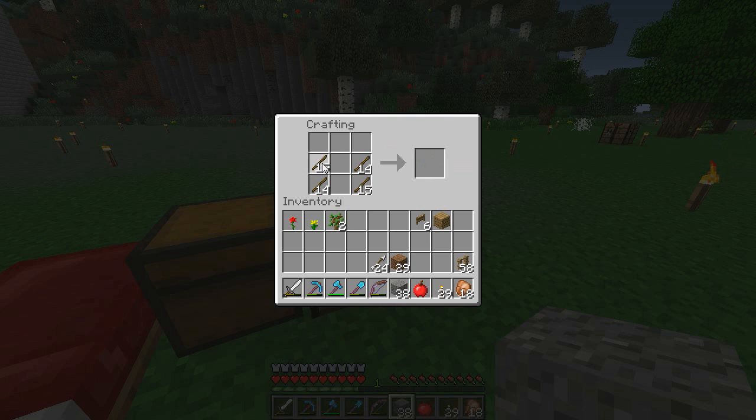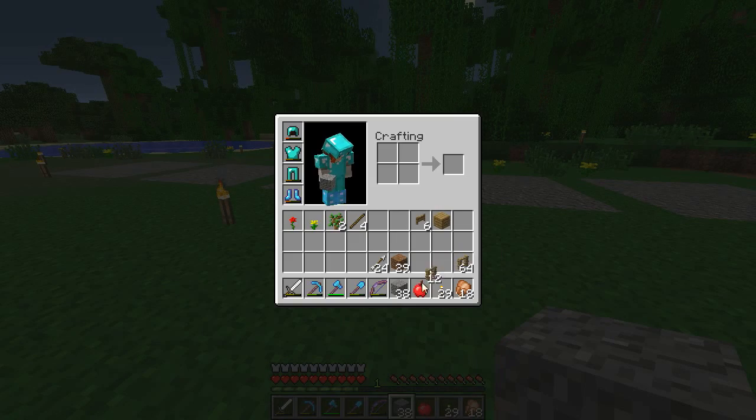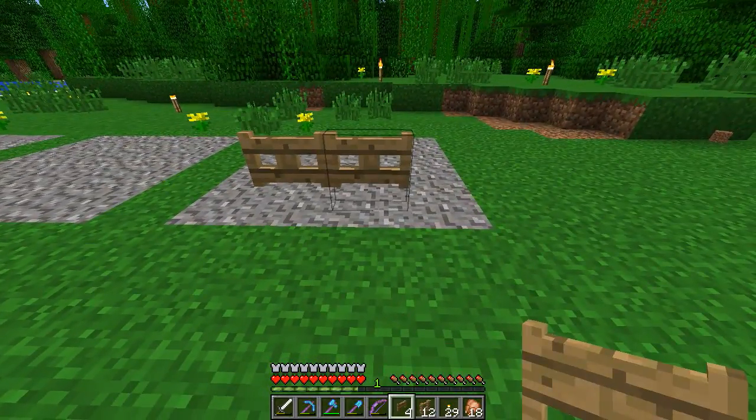This is what I feel jungle wood is best for — just making fences, gates, chests, anything where the color doesn't really matter, because I don't really like the color of it. Six gates, perfect. Let's work on this stall.